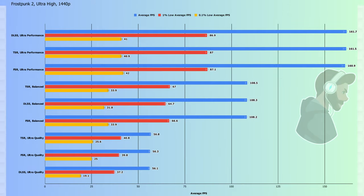Time for the results. As you can see here, on the top of the charts we have DLSS ultra performance — this makes sense since ultra performance reduces the pixel load or resolution in order to gain a lot of frame rate. You can see that TSR, FSR, and DLSS are all within error margin, so I wouldn't really have a favorite for balance mode. The same happens for the average FPS, the 1% low average FPS, and the 0.1% low average FPS.